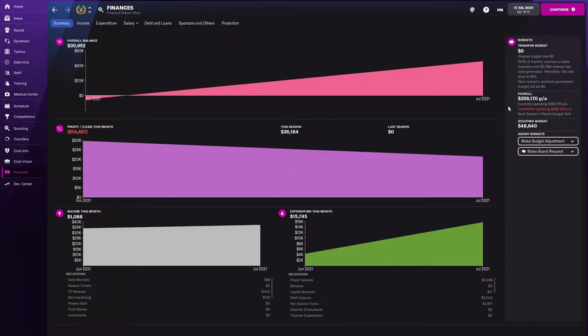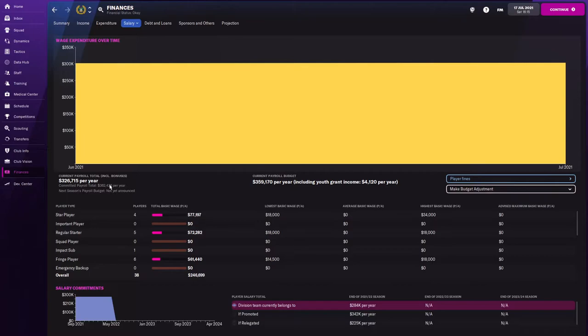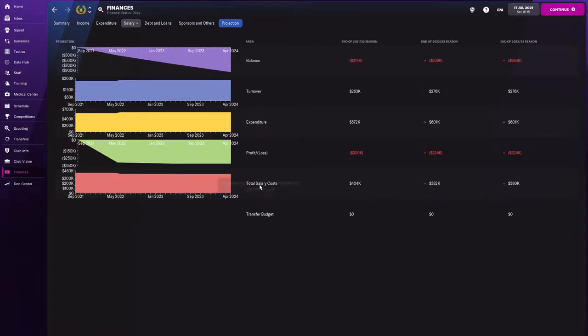On our finances, looking at the salary summary - 326,000 is what our total is right now. Current payroll budget is 359,000 but committed payroll is 362,000. Are we over? I guess that's the two scouts I just hired. Total salary cost is actually going down per our projection. Let's go back to our scouting.